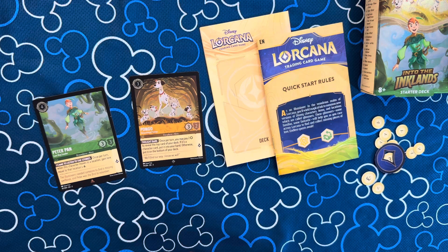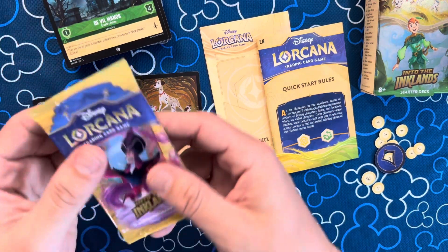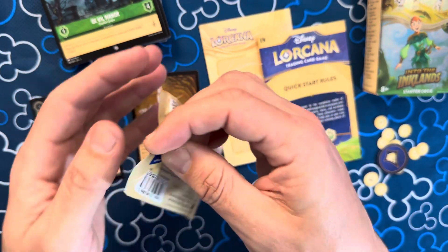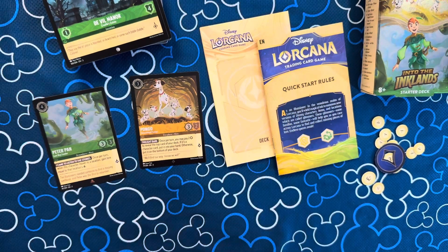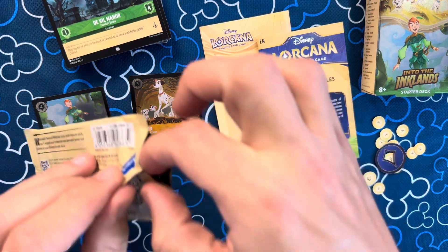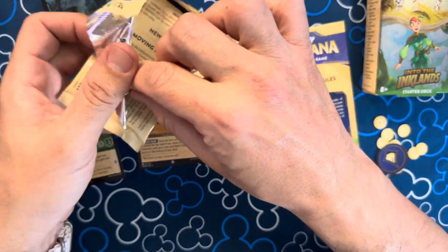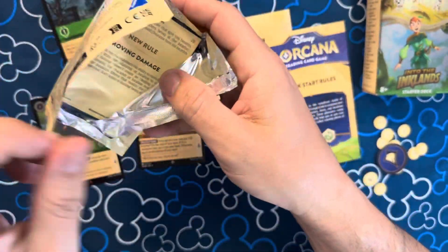And then we get one booster pack. Very interesting - booster pack time! Here's where I want the $100,000,000 pool, because if you get Naked Ariel you get $100,000. Because that one is not printed, so it must be worth a lot.